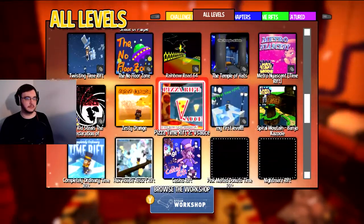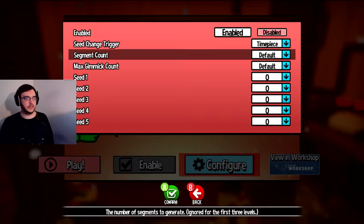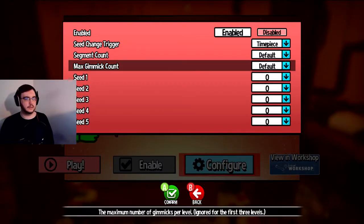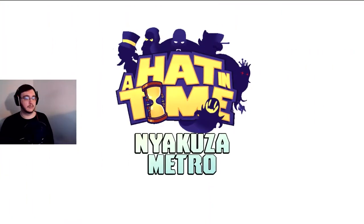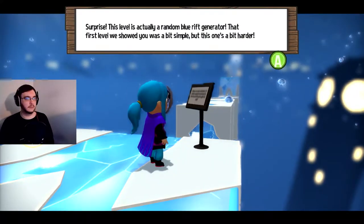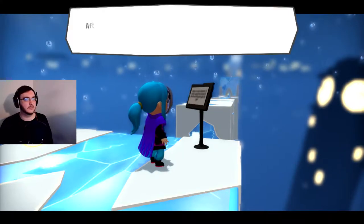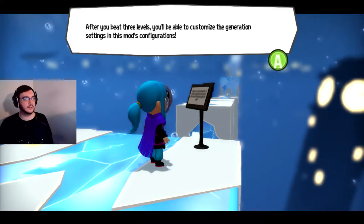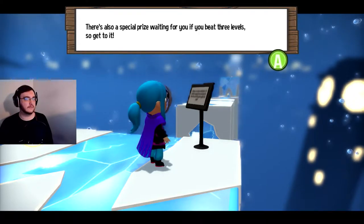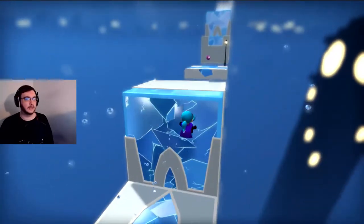Let's go back into it. Seed change trigger. There's no... unless seed change trigger is none. Back in we go. What was actually a random blue rift generator. That first level we showed you was a bit simple, but this one's a bit harder. After you beat three levels, you'll be able to customize the generation settings in this mod. There's also a special surprise waiting for you if you beat three levels, so get to it. That's actually kinda cool.